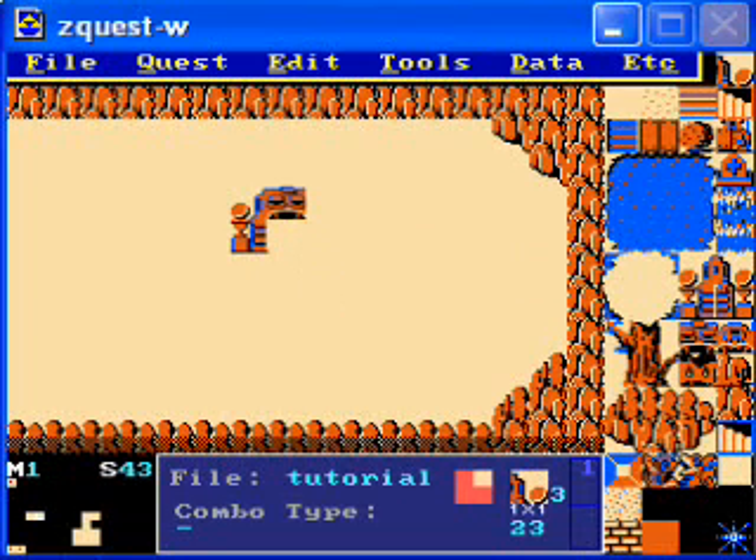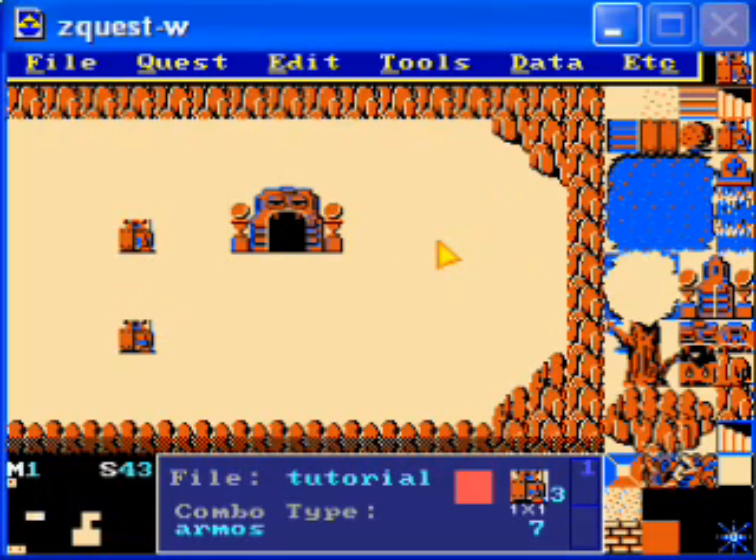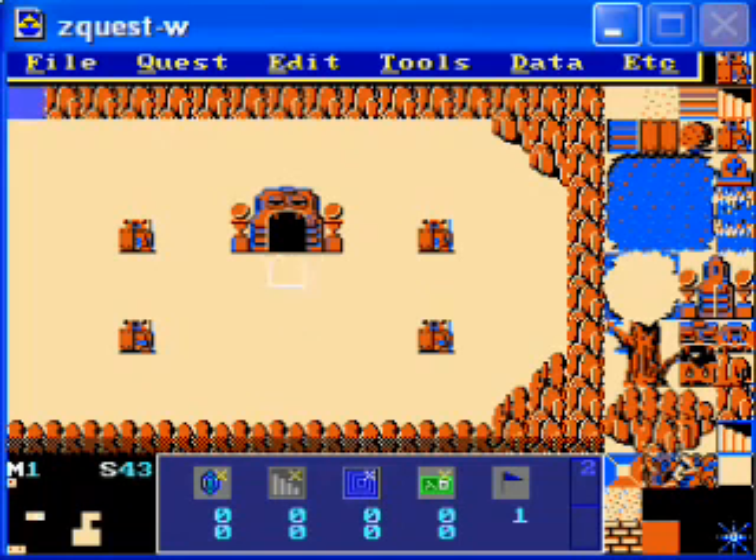So draw it on — be sure to use the cave. Let's put on some of these guys. Don't forget to set the blue and the green square thing. And then this screen is set up pretty much, except for the tile warp.